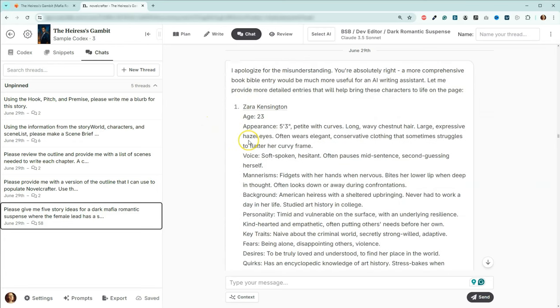Here we are actually going to have it refine the pitch, hook, and premise. And then this is the pitch, hook, and premise that I actually ended up putting in the codex. There was one thing lingering in the back of my mind: how did he become the leader of the Bratva in Boston? It gave me the story of how it happened, and then I was able to add this into the background for his character profile.